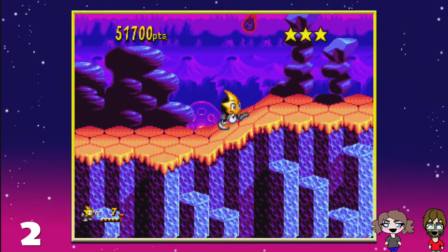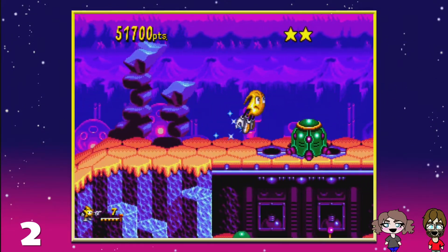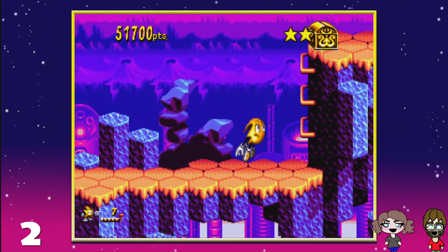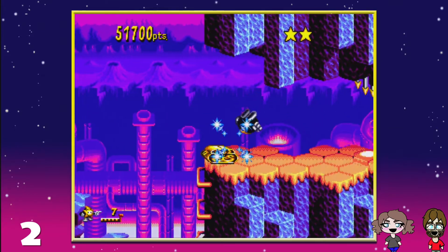Hello everyone, and welcome back to Ristar! And right off the bat, we get hit. Taking damage right off the bat — gotta be careful, there's fireballs attacking you from the background.